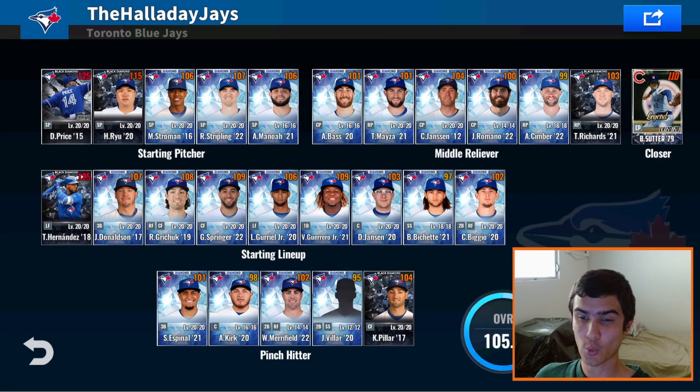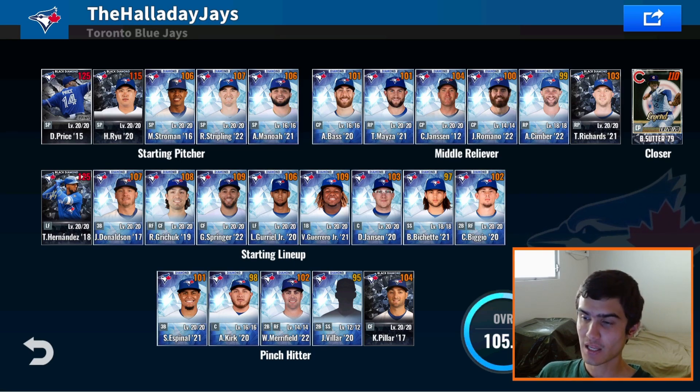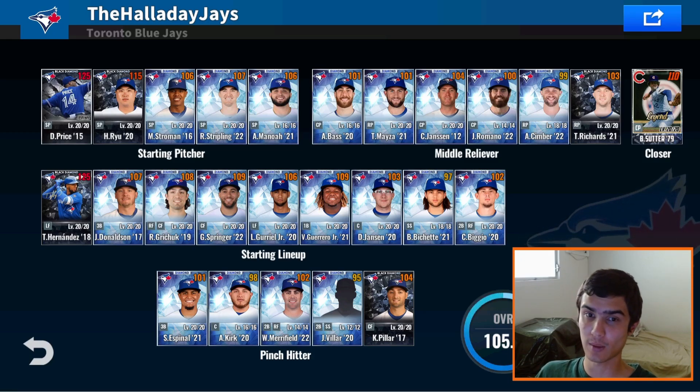Hey guys, welcome back to the channel. 2018 Fireballs here, back with another MLB 9 Innings 23 video. We're back with the Blue Jays team and we have some more SIG packs that will most likely produce just more pain, but you gotta hope that one of these days we can pull a Team SIG from a regular SIG pack that's not T. Oscar Hernandez. But the good news is if we do pull a T. Oscar Hernandez, we could do a Club Craft.